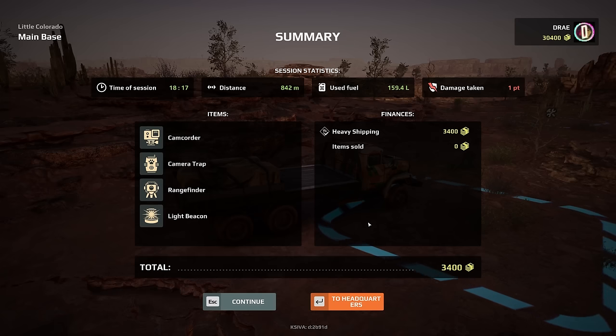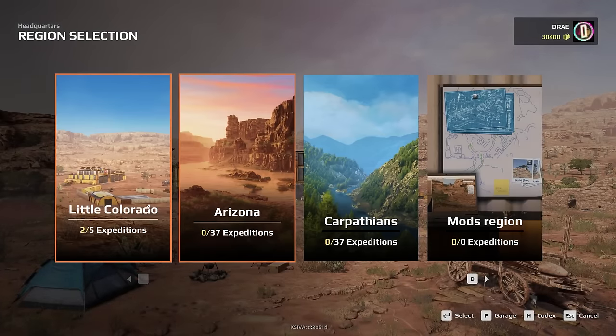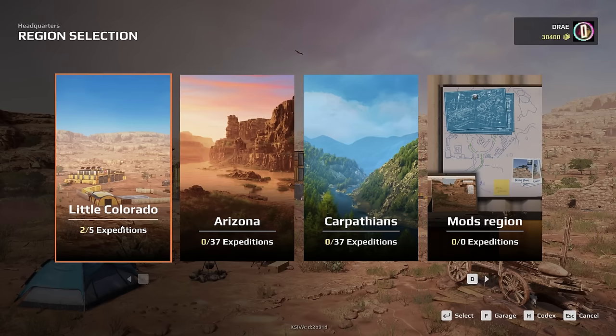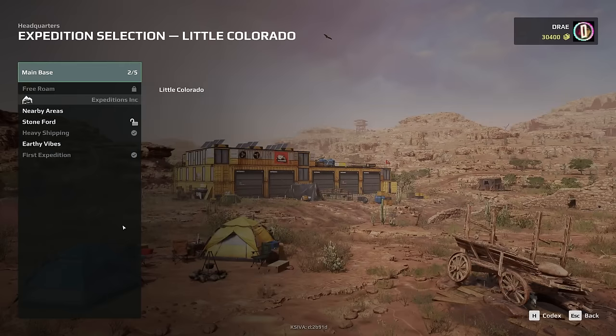I was really bogged down for a while — one point of damage taken. Now we're back at our headquarters. These are the current maps that are in the game. Arizona is going to be a lot more complex, so we're going to stay with Little Colorado. The game suggested that I stay here.